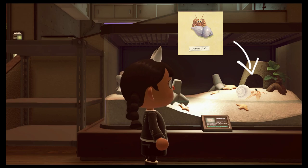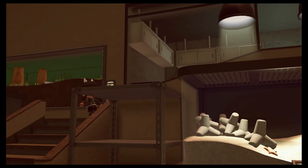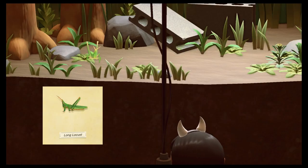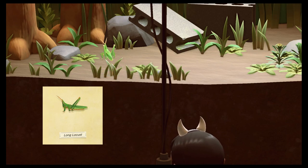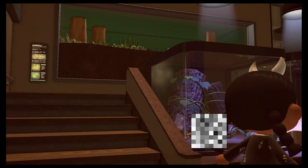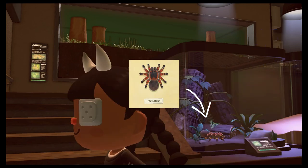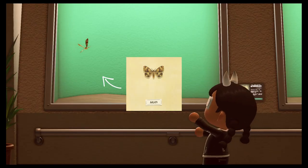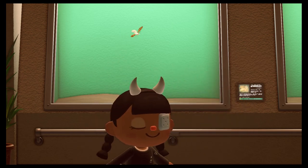Here we have the hermit crab, a lovely docile little crab that doesn't do anything. Up here is the long locust - I remember catching these and being a bit afraid of them because I didn't know what they were; they were jumping everywhere and it was a nightmare to catch. Next are tarantulas - I had to close my eyes during this because they scare me. Here we have a beautiful moth; moths are the underrated butterflies. They still scare me, but they're in the game.